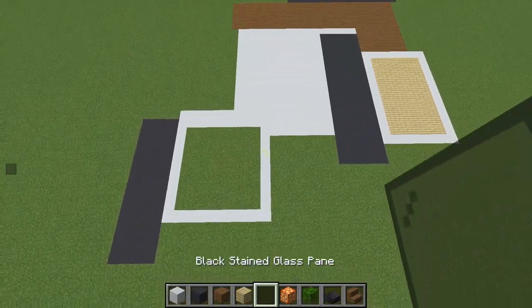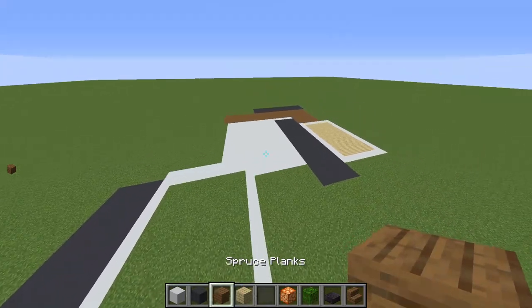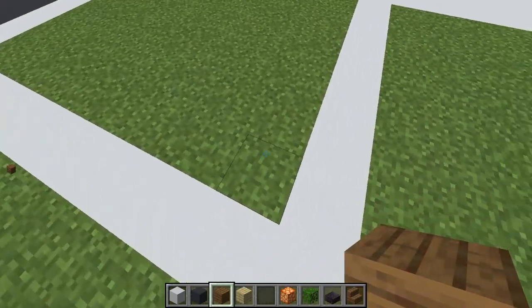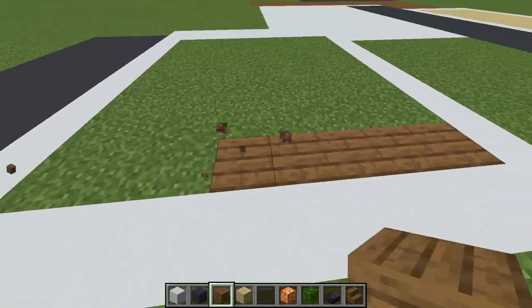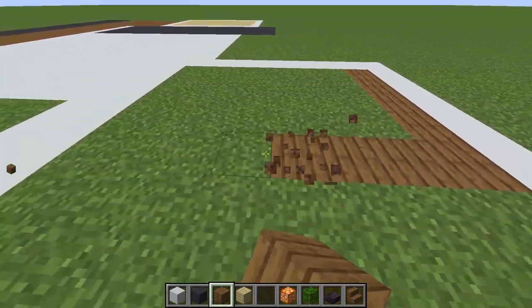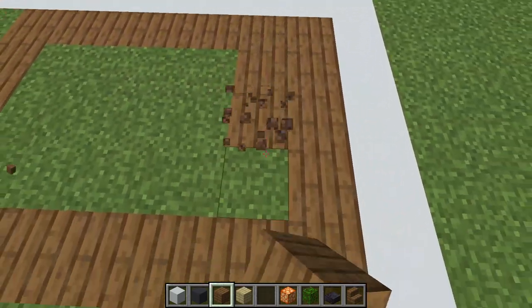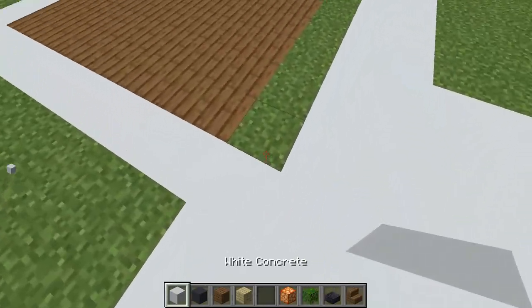When you get into this part near the beginning, stop yourself — there's a bit more spruce to put in. Right here on the corner, make a spot 5 long by 7 wide. Now you can fill in the rest with white concrete.